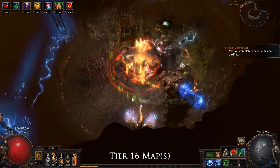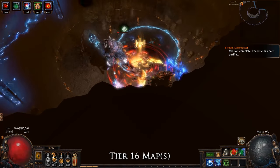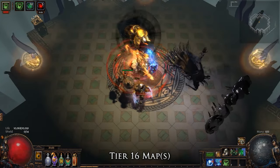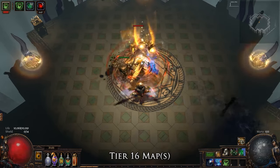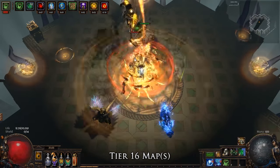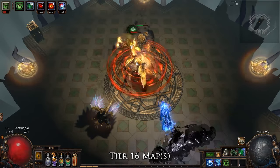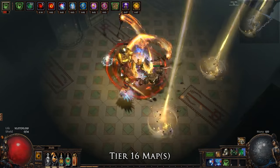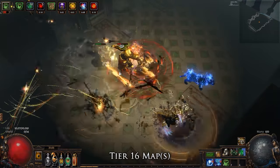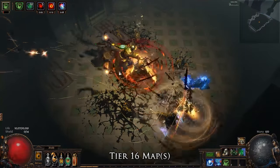Speaking of Immortal Call, we also choose the Juggernaut subclass ascendancy for not only the chill and stun immunity, but for the free endurance charge generation. For four seconds after we are hit, we will generate one endurance charge per second, meaning after three seconds we will be at maximum endurance charges. These endurance charges will then extend our Immortal Call duration to about two seconds. Since the internal cooldown of Immortal Call is three seconds, we will almost always have Immortal Call up or endurance charges when it is not. With all of this put together, the build is able to take on almost any map monster with any map mods, aside from elemental reflect.